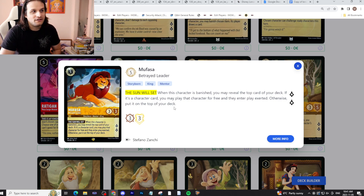Mufasa is a card that seems like it will adjust with the game as new sets come out. And if we ever do get some crazy nonsense, Mufasa might be a really cool character to look at. What do you guys think? Let me know in the comments section. See you later, bye!